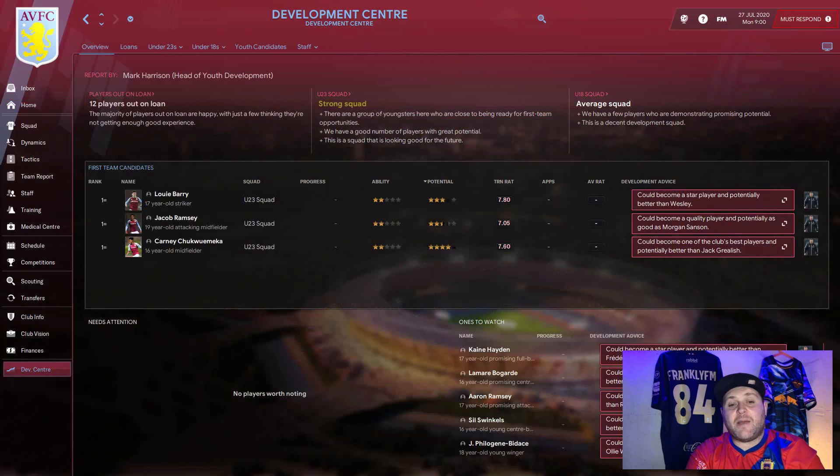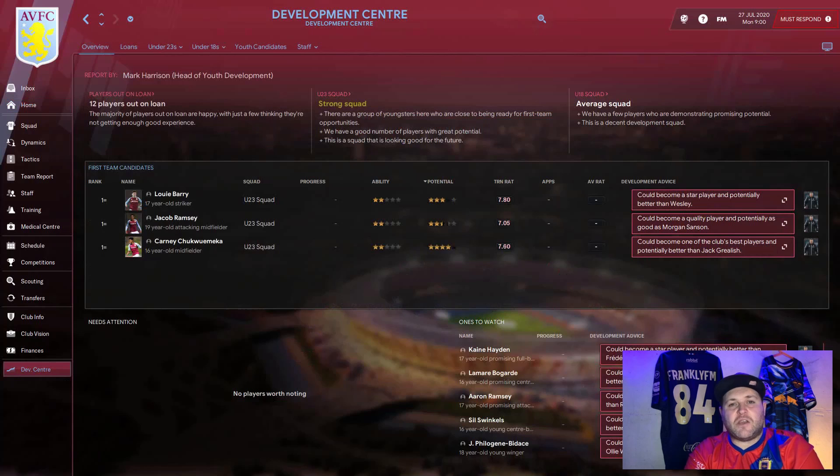We drop into the development centre to see how Aston Villa rate Louis Barry. Looking at the development advice from Craig Shakespeare, they say he could become a star player and potentially better than Wesley. Wesley is currently rated at 128 current ability with Premier League experience — that's the benchmark Villa think Barry can reach.